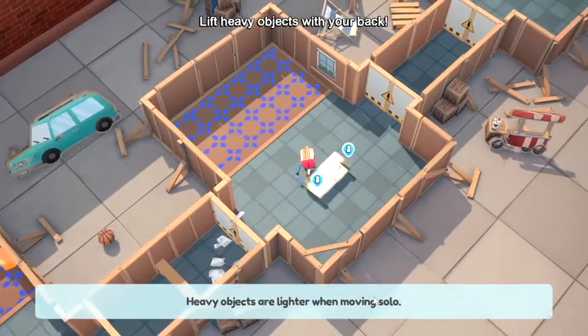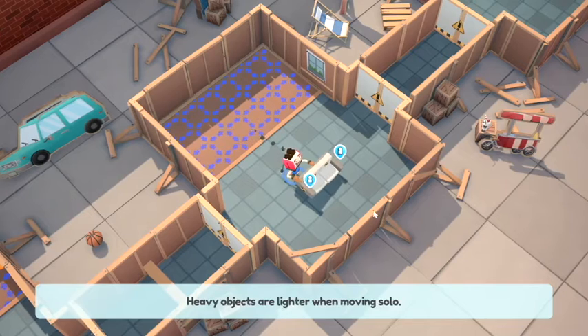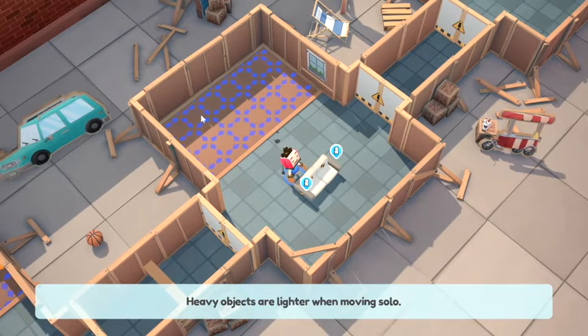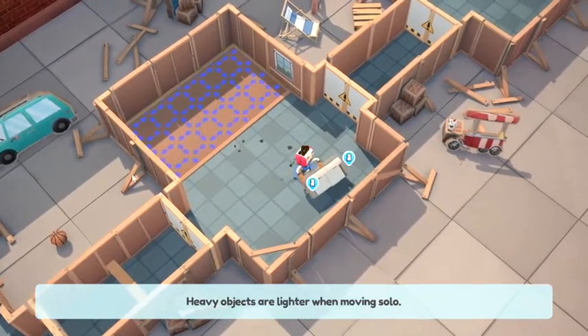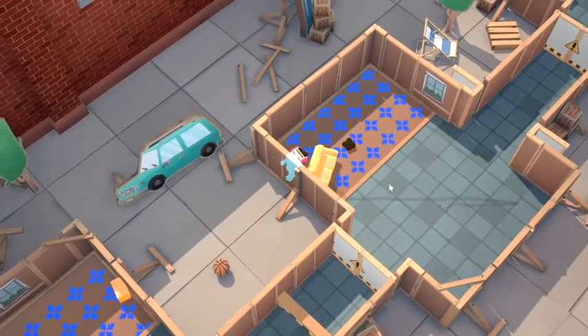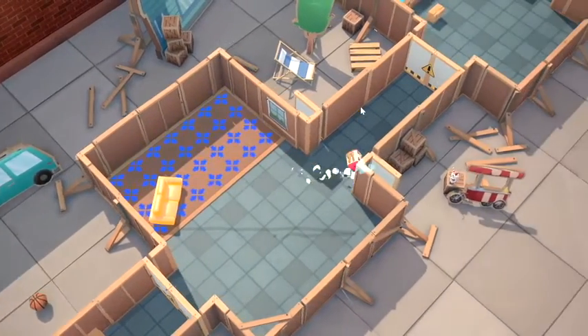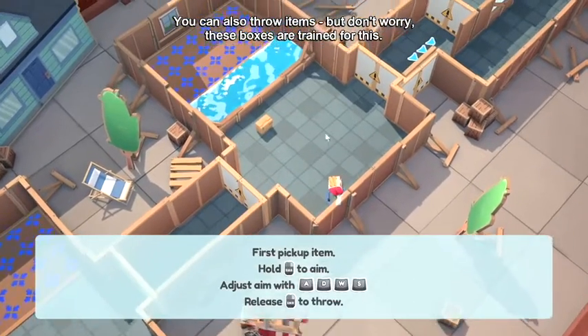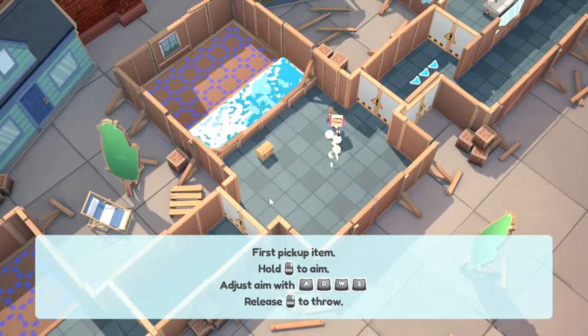Moving solo? No problem. 'Lift heavy objects with your back.' With my back? I'm going to break my back! What's that brown stuff coming out of me? It looks like I'm pooing, but maybe it's showing that I'm strong. I'm not strong because I can't lift this sofa. Why is this so hard? Please let me lift the sofa — I'm pressing the left mouse button. Oh yes! Into the arrows. There we go. I knew I could be a Smooth Moves mover! You can also throw items, but don't worry — these boxes are trained for this. This is a top-notch removal company.